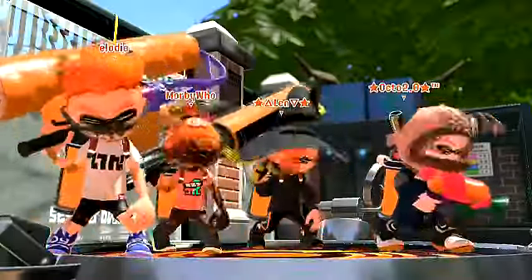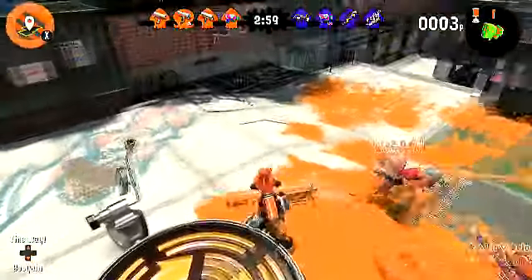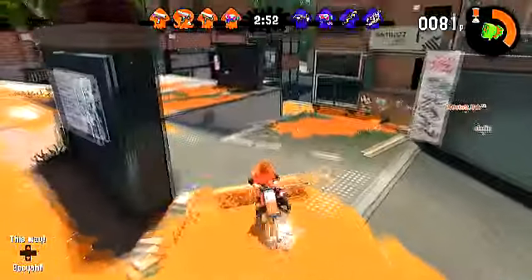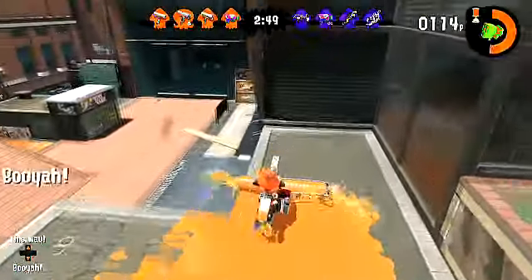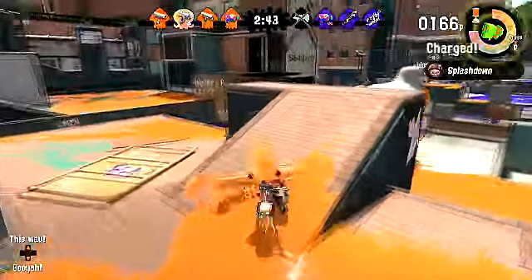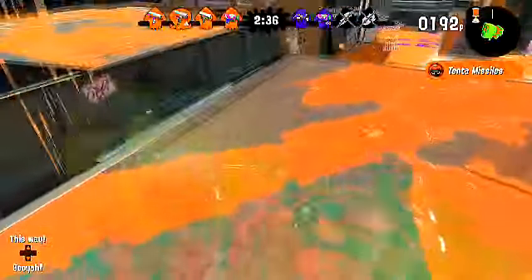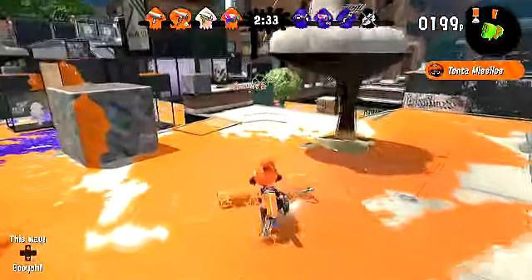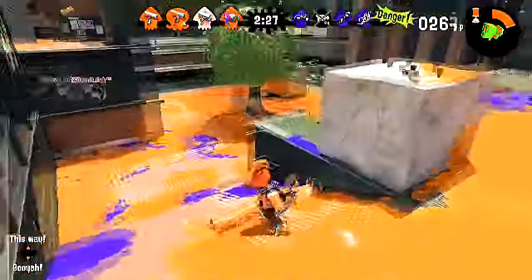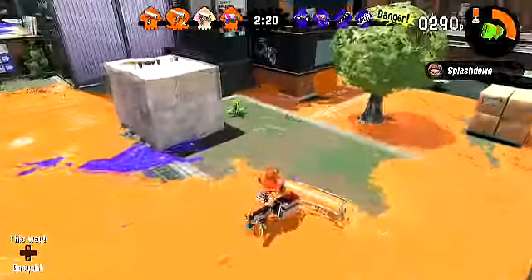What — it's covered in foil now? Half the team's got Dualies. Three quarters of my team are rollers — great. The only player on my team that's not a roller is a Splash Shot. Looks like we're losing this one already. The Foil Flingza Roller comes with a Splat Bomb and Tenta Missiles. I kinda like this one a bit more. You unlock this weapon at level 28, it costs 21,300 coins to purchase, and 180 points for the special.